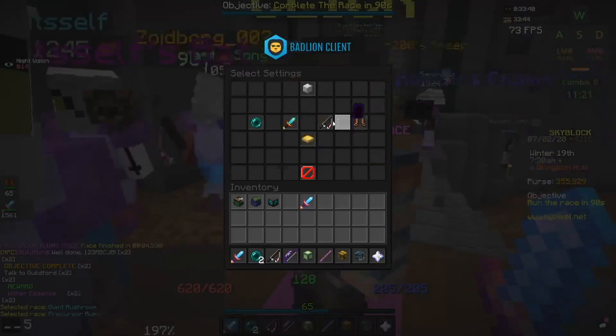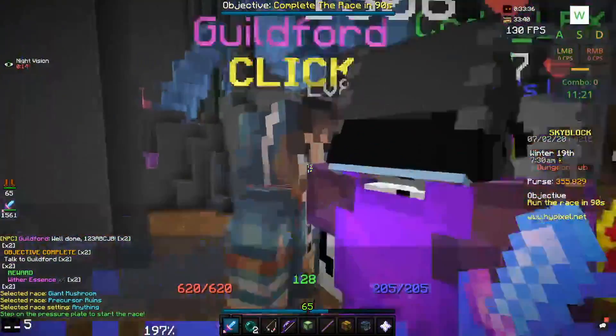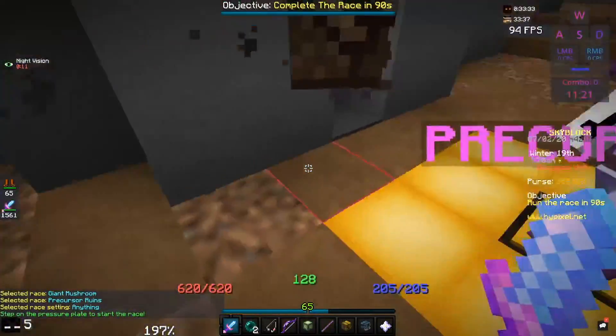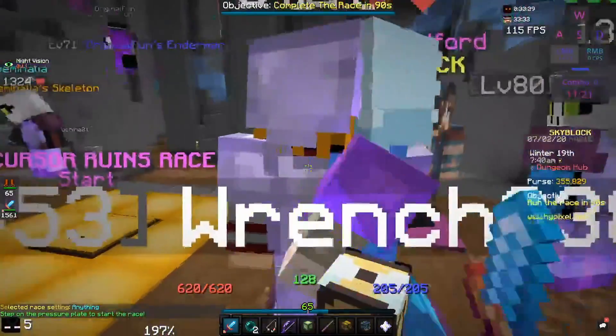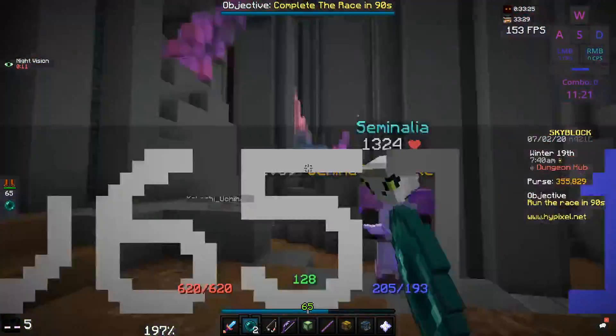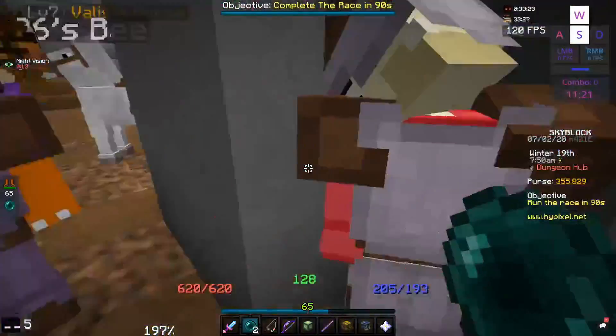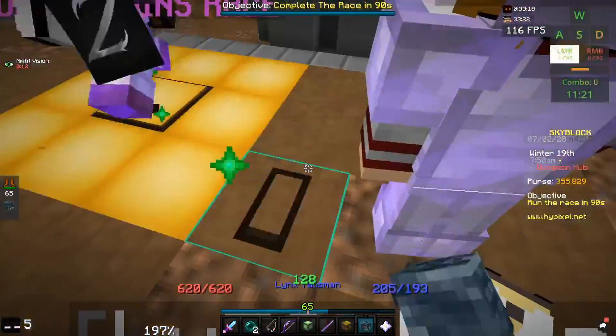Claim your award and just do that 12 times — four of the races each. You're actually going to need about 16 ender pearls, so you can just go buy them from the Bazaar. And yeah, that's literally it.